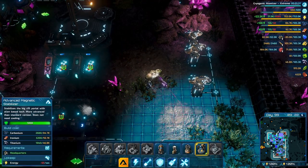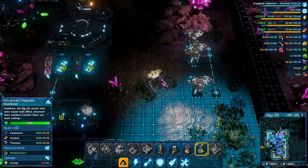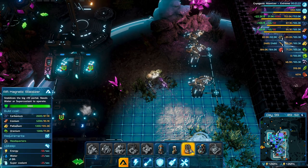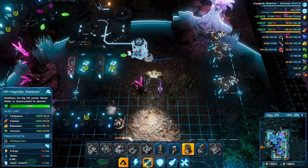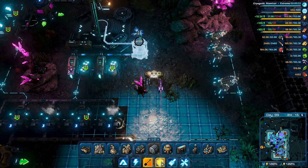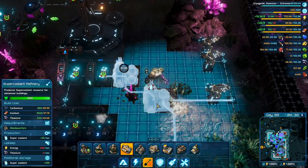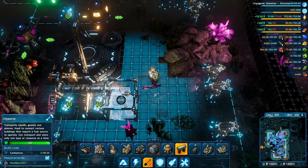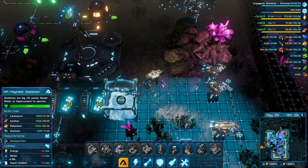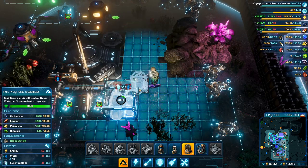We can just build another super coolant thing here. What do you need? You just need energy — doesn't need cooling. So you can go there, and then this can go there. Actually you can't go there because we need this thing go there. And then we need this thing, this thing, and it can go right here.